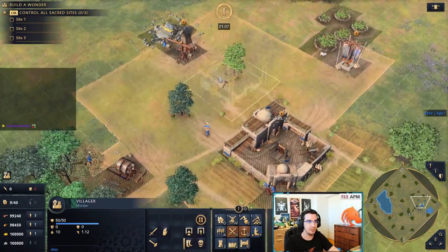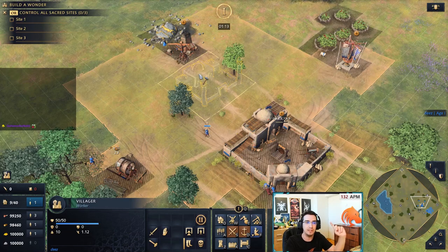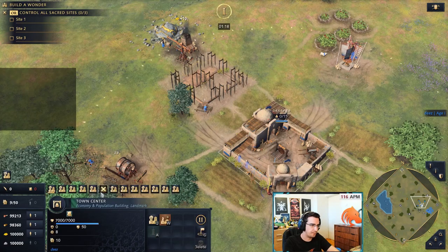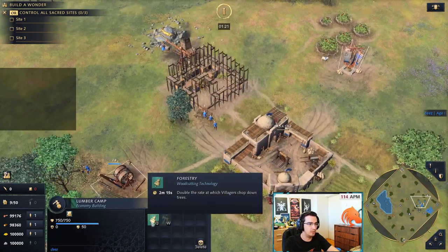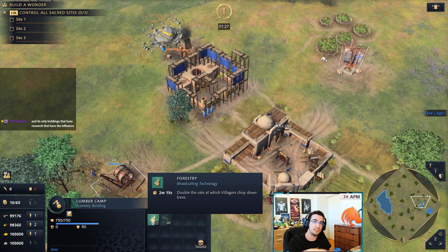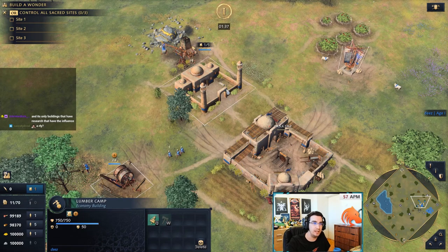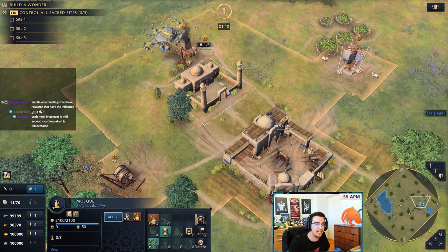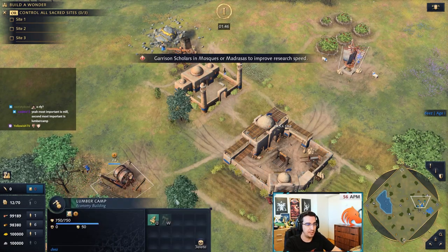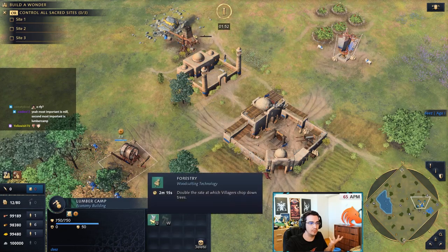Whenever you build mosques with Delhi, you want to place them so they connect as many buildings as possible. In dark age you want to make sure the mill is connected because of the Wheelbarrow upgrade, which is very important. Right now Forestry is 2 minutes and 15 seconds. If I start this and the mosque finishes, it will automatically reduce the research time. Now it's 1:59 — because the mosque, if you have scholars inside, reduces research time. If I take out the scholar, even though the lumber camp is in the influence, with no scholars the research time remains 2:15.